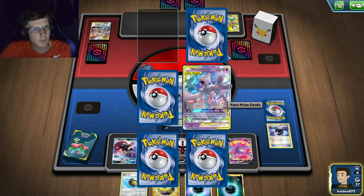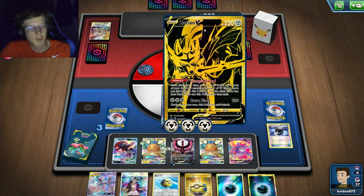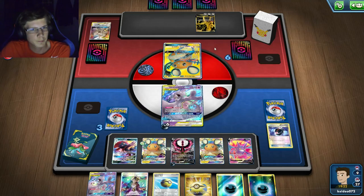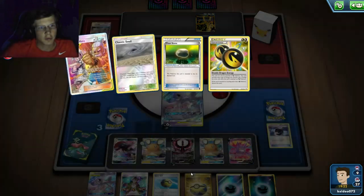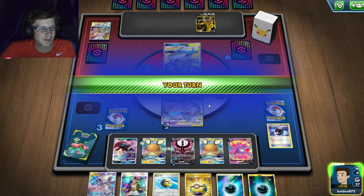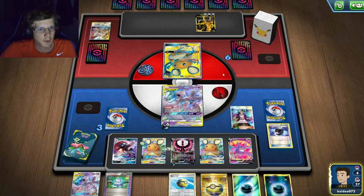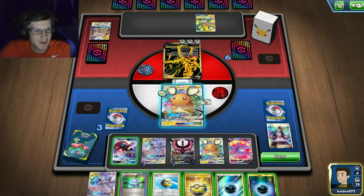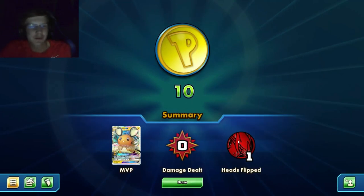He's got the Guzma but he can do 260 damage. He's not even going to bother hitting me — he can't do anything now. He could attach energy to retreat but yeah, it's game over. The Dark Moon GX is just ridiculous. He's probably going to surrender on his Guzma — what can you even do in that situation? Two games in a row I've completely demolished my opponents by doing that.